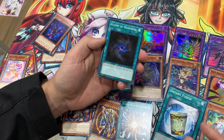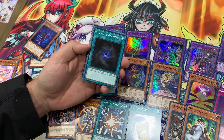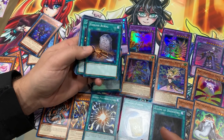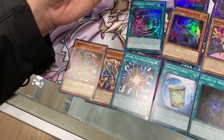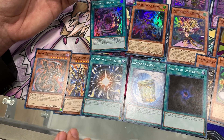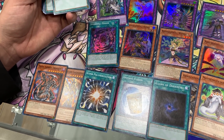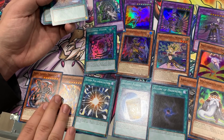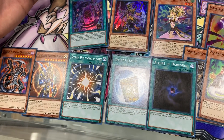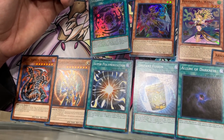They literally put the best common spell in the game — they put freaking Allure of Darkness in this deck! And Foolish Burial is in here too, of course, because it's Shadolls. So let's just talk about the value of these cards before this structure deck. This was a $3 card. This was a $5 card. This was a $5 card. And this was a $5 card. Seeing these four cards, you'll usually get back the value of the structure deck instantly. So welcome to one of the best structure decks ever printed. Good job, Konami.